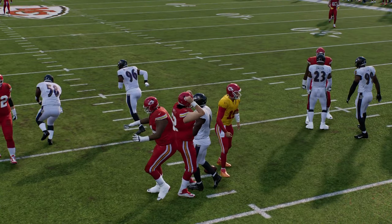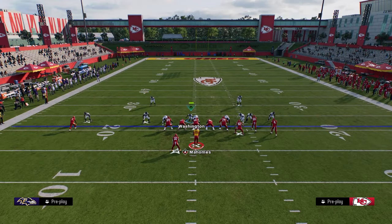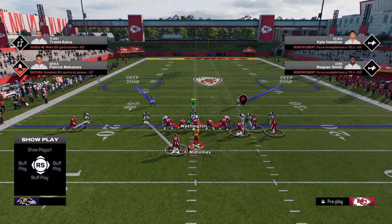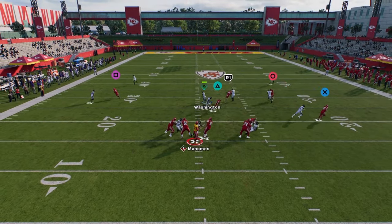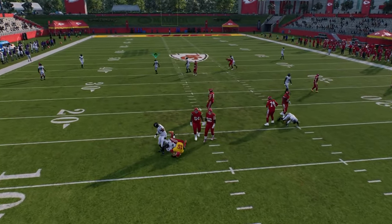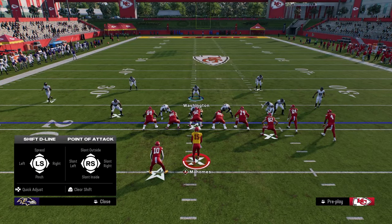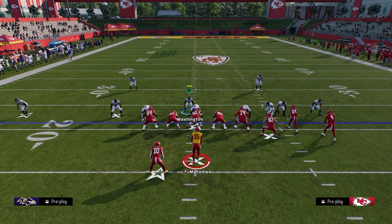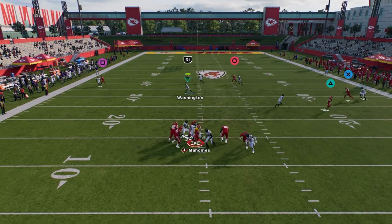Right now, man coverage is probably the best way to be playing defense. Using these linebackers in man coverage and then using these outside thirds makes a big difference and you can really get pretty locked down with this. As you see right here we just play good defense. The 7-3 sheds in this game are really good, so if you want to maximize that aspect you certainly could, but this is what I'm doing right now to play good defense.